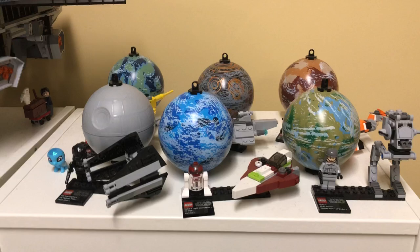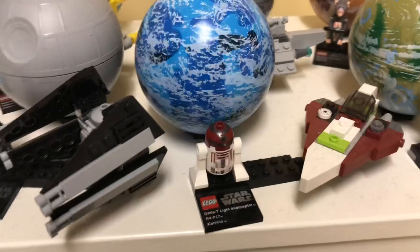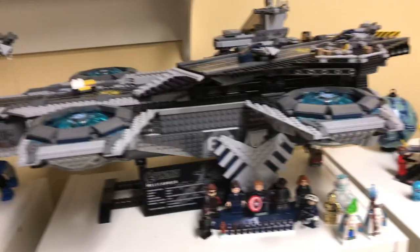Here we have all the little planet sets because I loved getting them back then. I only got six — the first wave, the AT-ST which is a really good build, the R4 minifigure which I really liked, and the Death Star, which I really like — it's pretty cool.